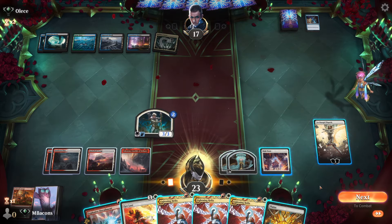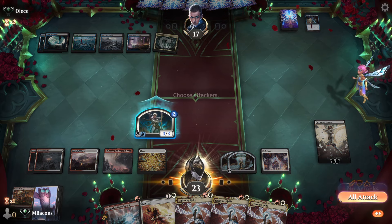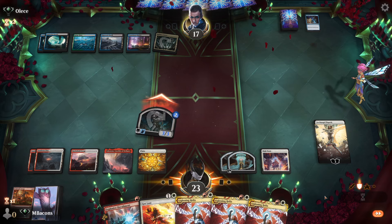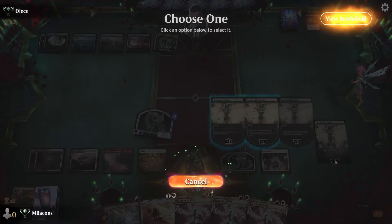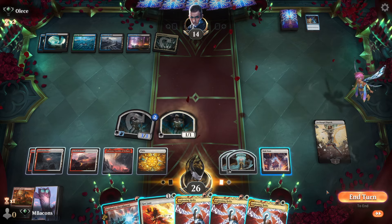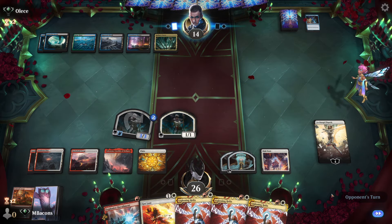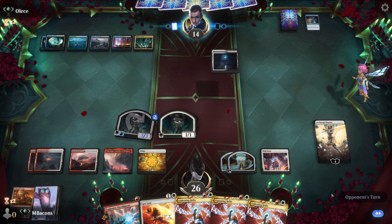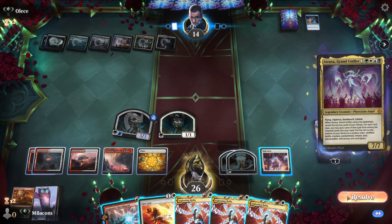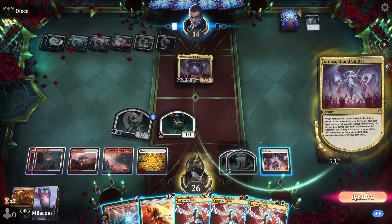We've seen an offer you can't refuse. Let's attack with our token. Next turn at seven mana — that's kind of the magic number. Could start seeing a little Toxril, some Breach. Atraxa. I wonder if this is like a Reenact the Crime situation.